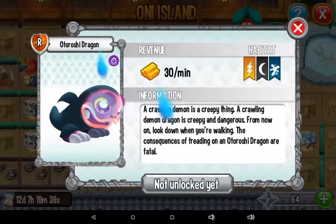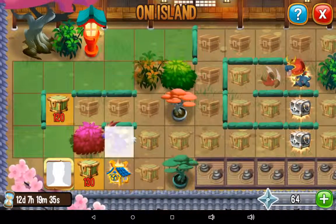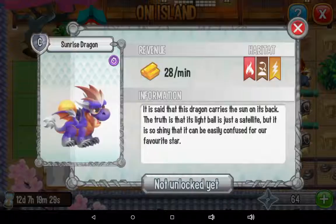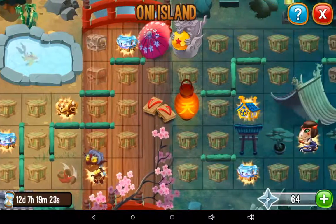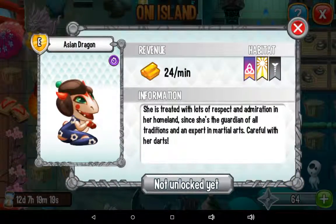There's also a dragon that looks like a koi fish. I almost have this common dragon which has a sun on top of his back — I think he's a pretty cool dragon. It's all Japanese-themed.